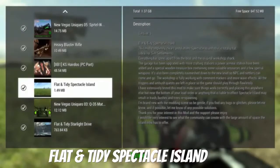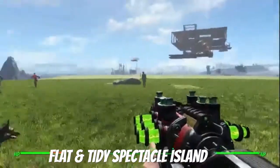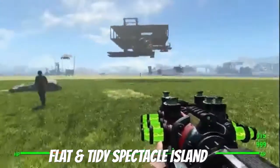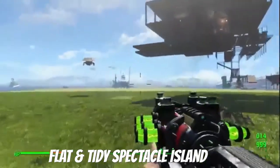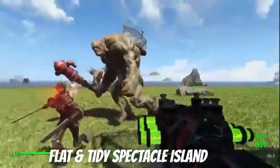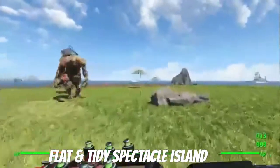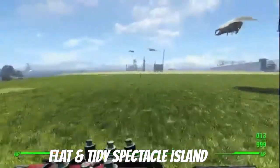Everyone look at the flat and tidy special island — everything is basically gone. It looks so weird, there's so much room to build stuff now. It's amazing. Look at all my old stuff just sitting up there — there's the shack for the workshop, a little shack, and a barge over here. Everything is just nice and flat now.